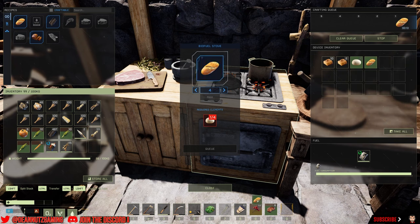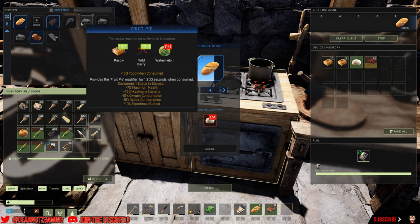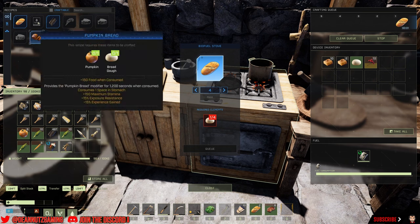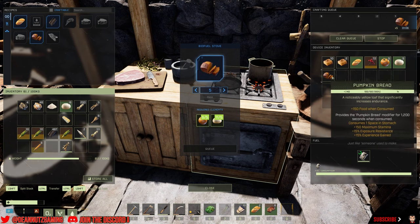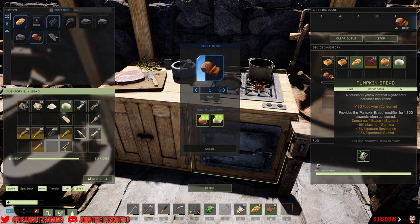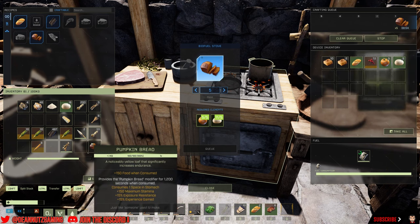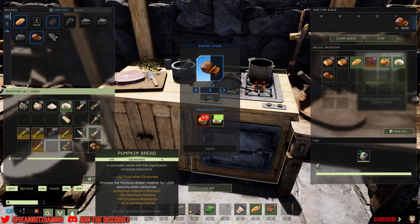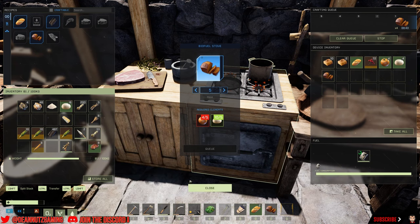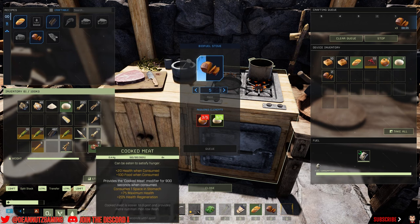There are loads of other ones in here too. The pumpkin bread is pretty good — it sounds disgusting but it's actually not too bad. It gives you plus 15 experience as well and you get exposure resistance from this one. So the pumpkin bread and the regular bread are pretty good, and you could almost do away with your cooked meat.